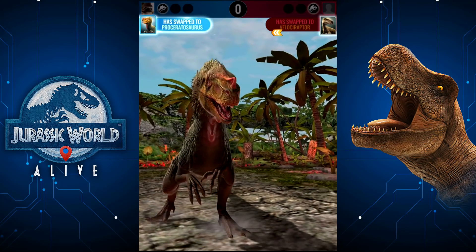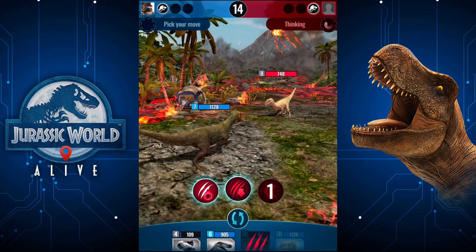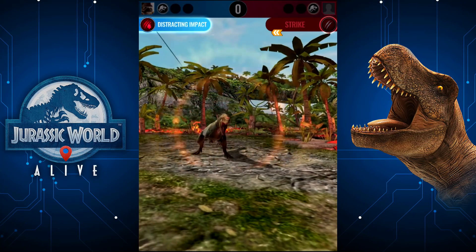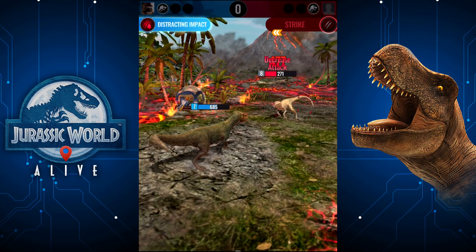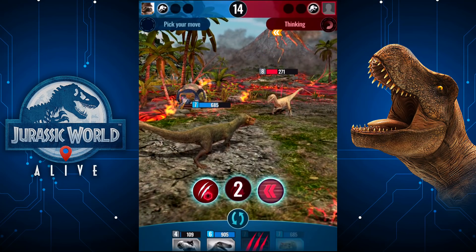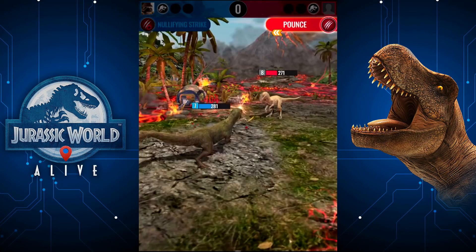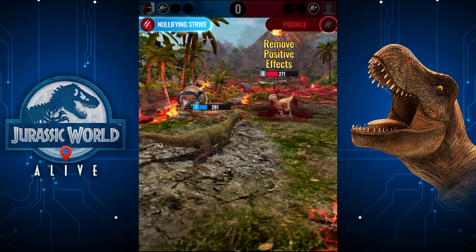He swapped to a raptor as well — that's good for me. He is quicker than me, but we can lower his attack and then lower his speed as well. We don't need to do that though because it'll kill it, so we'll save that attack. I might be dead, though. No — only reason I didn't die was because we lowered his attack.